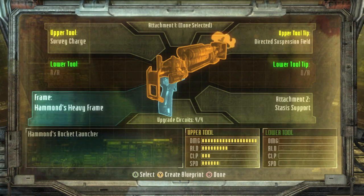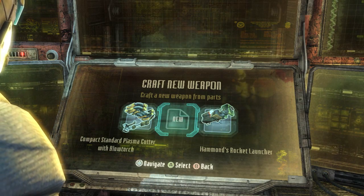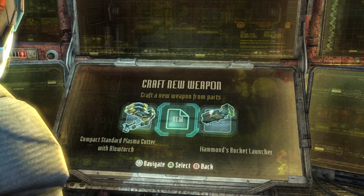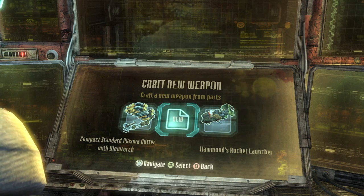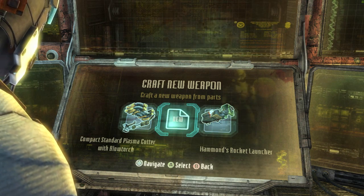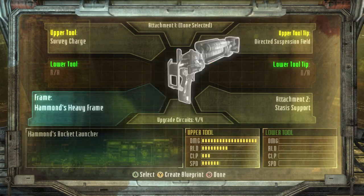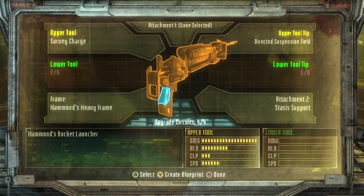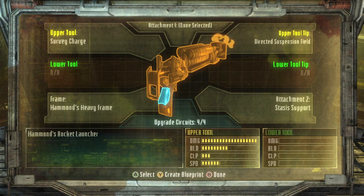You only get two weapon slots, but if you build a weapon that has two weapon attachments you can essentially have four. They all have a bottom attachment slot. For example, with Hammond's Heaven frame, the upper tool had four upgrade slots and came loaded with better damage, so I sacrificed the lower tool to have a really good rocket launcher. It shows you right there whether a lower tool slot is available.